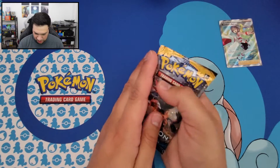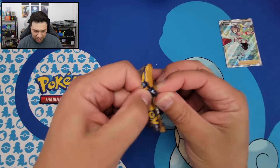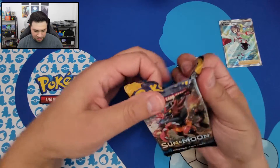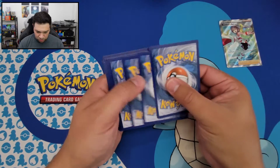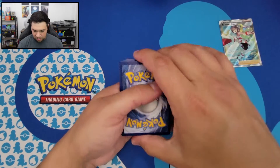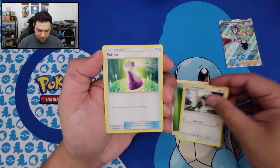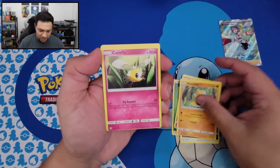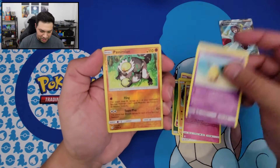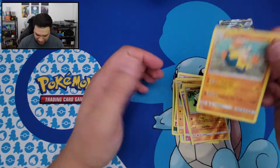Okay, next we're going to open the Sun and Moon. Still missing a lot of cards from this — definitely looking for the Espeon. But we'll see what we get. We got our Energy, Trumbeak, Potion, Tauros-cat, Alolan Rattata, Snubbull, Makuhita, Cutiefly, Drowzee, a Reverse Holo Passimian, and we got a Hariyama.